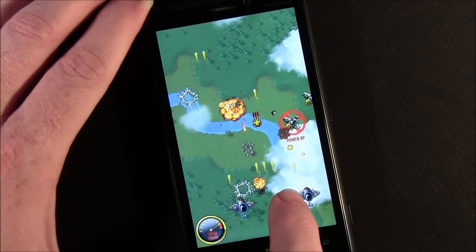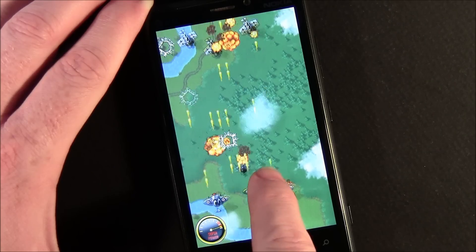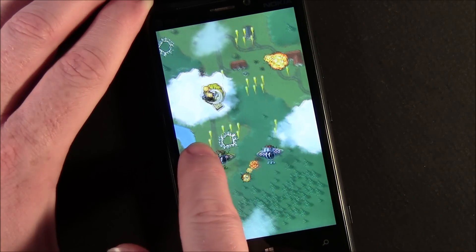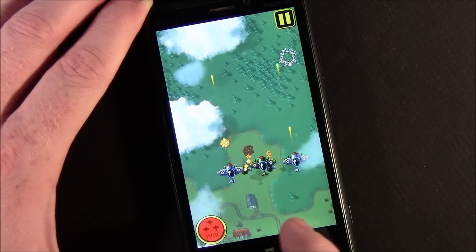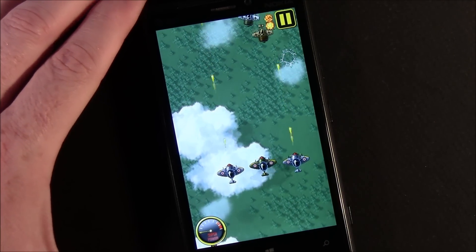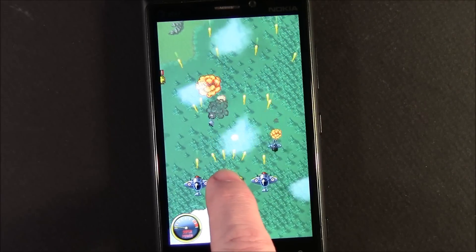Here in a second I'll have that super power enabled. You can see the medals drop as I take out the enemy planes. Now I've got the super power — all it does is give you a barrage of fellow airplanes, or comrades, that take out the enemy planes on the screen.